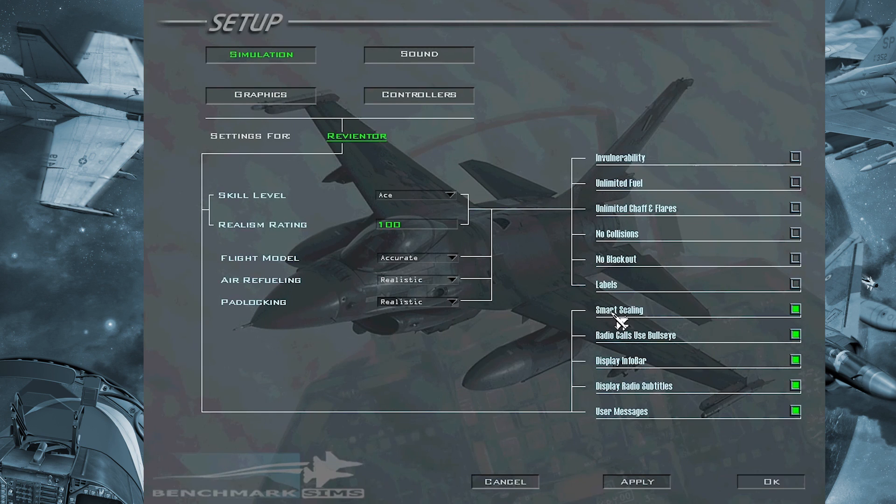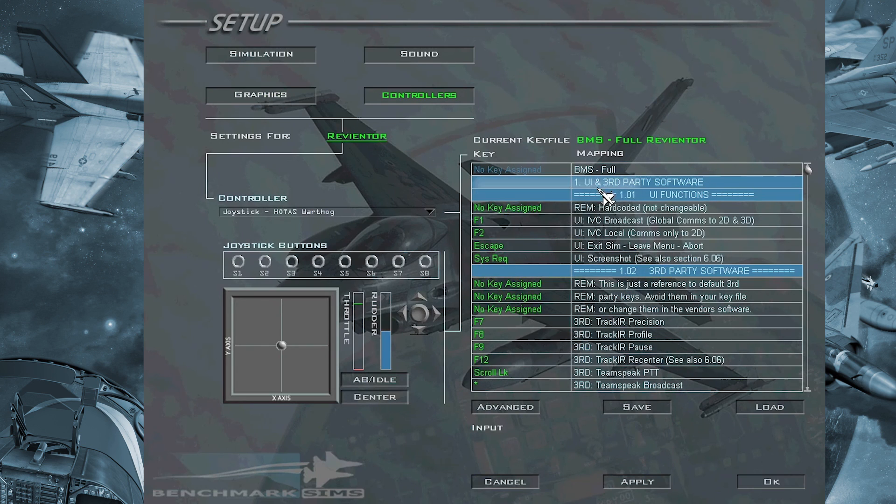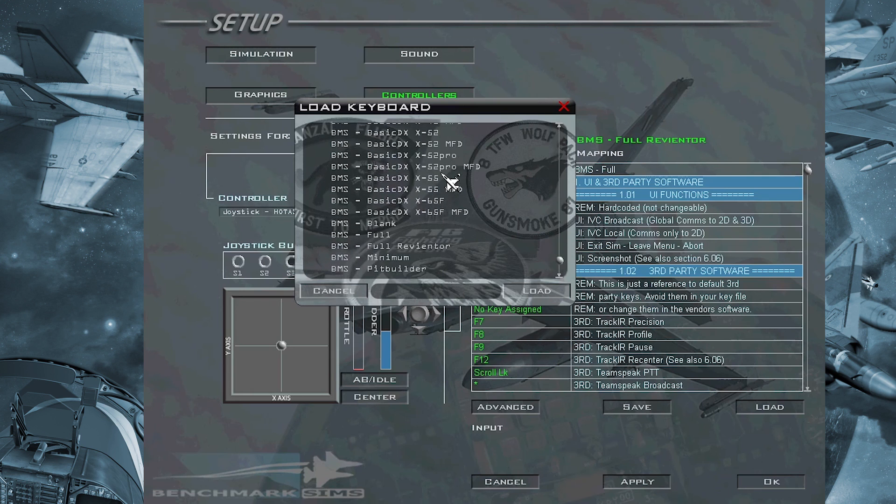Speaking about the setup, smart scaling has been improved and is now working dynamically. In the past it could behave very differently, but now it works according to the size of the airplane. I strongly recommend using smart scaling now because it's much better, though we already know about a few remaining issues. The controls have also been updated. I strongly recommend you use the BMS Full mapping file and then save your own setup with your nickname — in this way you will have all your keybindings updated.